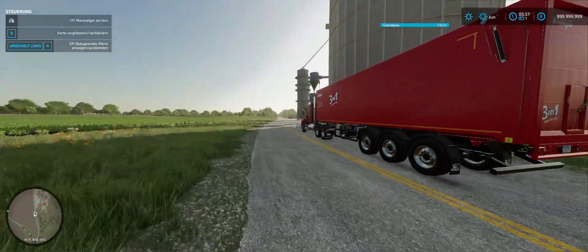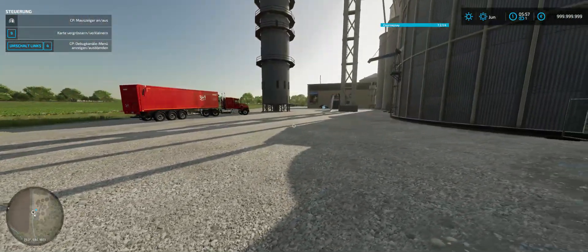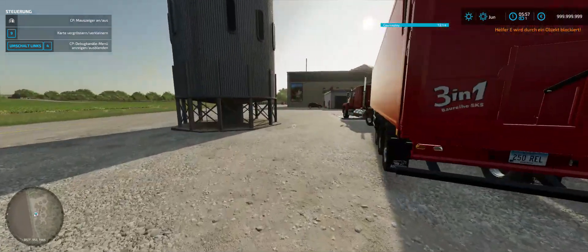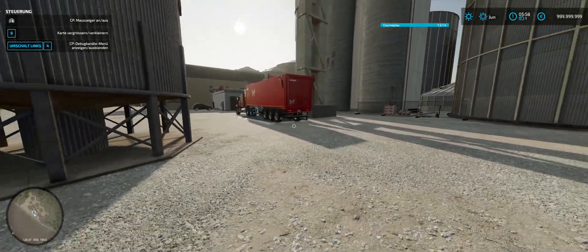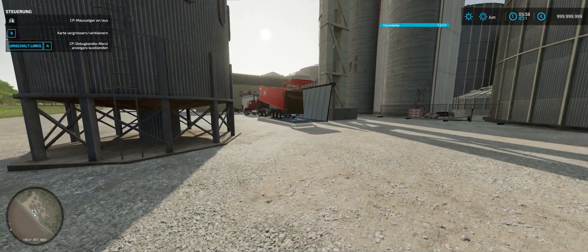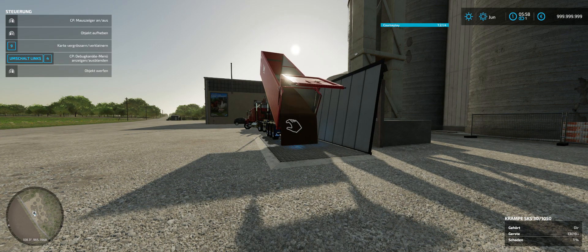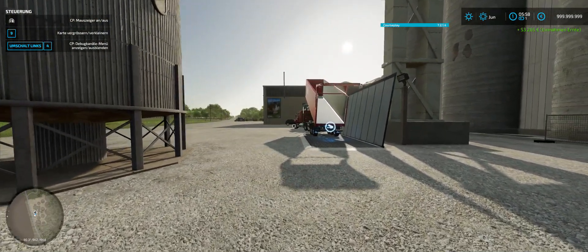There is my sell point. We are going to roll over to that sell point and watch him sell my grain. It almost got stuck there. Let's watch him sell the grain. And there you go guys — he is selling my grain for me. And that is how Curseplay works — nice and easy setup.